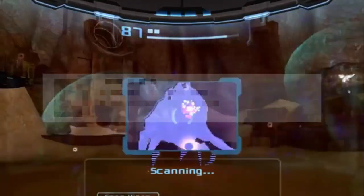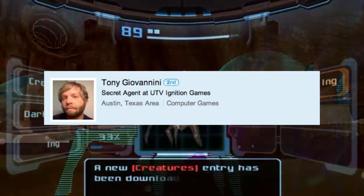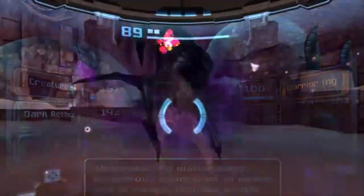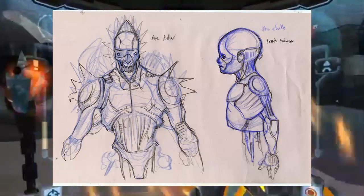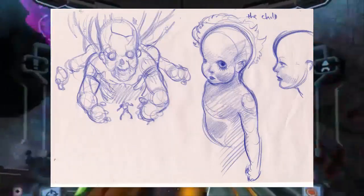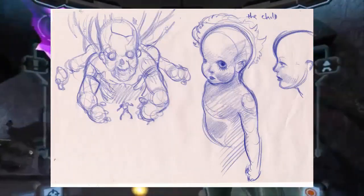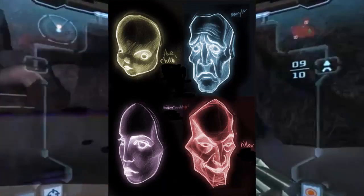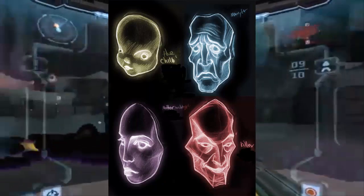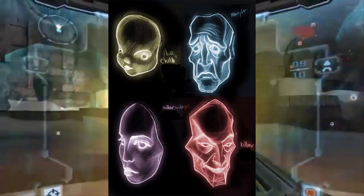We can thank Tony Giovannini from Retro Studios for starting the ball rolling with Metroid Prime 2's development. This level designer pitched quite a different game to the final Echoes we received. The game pitched was dubbed Metroid 1.5 and involved Samus being abducted by alien spaceships and then having to fight schizophrenic AI. The pitch also included a more intense multiplayer version, and from the look of these early sketches you can't help but wonder how this game would have turned out.